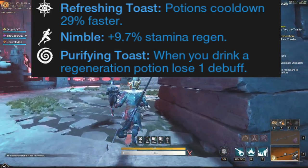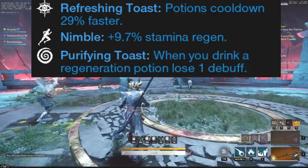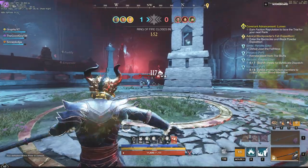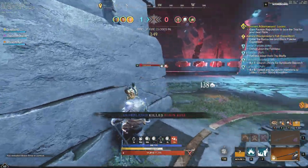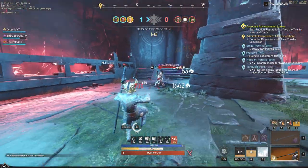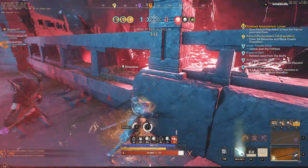We also have Refreshing Toast, Nimble, and Purifying Toast. These are all very important perks in PvP, so you're definitely going to want to try to get those. Those are really all the perks that we're going to be focused in on in today's video on this build, but I wanted to go to those first so you guys kind of understand where we're taking this build.